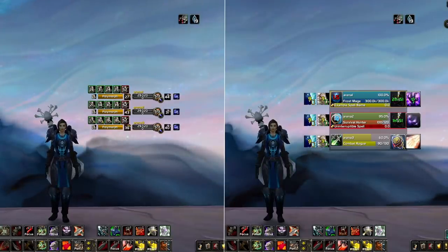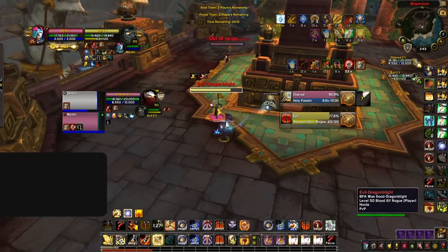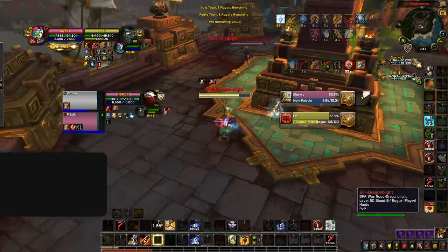For now we recommend sticking to an arena frame add-on for its ease of use, as everything is packaged together. On top of tracking DRs, Gladius or S-Arena also lets you easily track dispels — knowing when dispels are on cooldown gives you more control over the game. You'll be able to put players into crowd control that the enemy team won't be able to dispel. For example, a paladin seeing the healer's dispel on cooldown can use Hammer of Justice without the risk of it being dispelled.